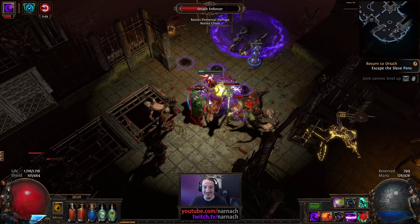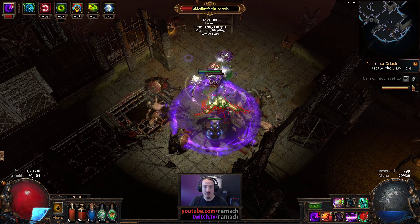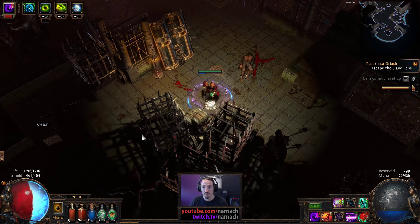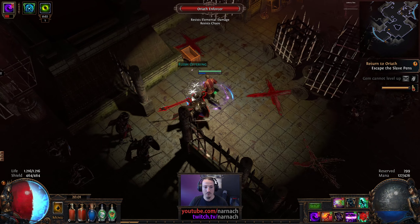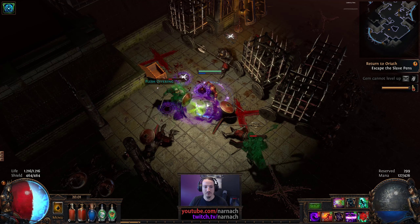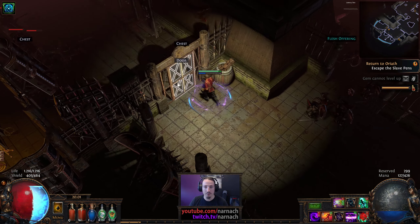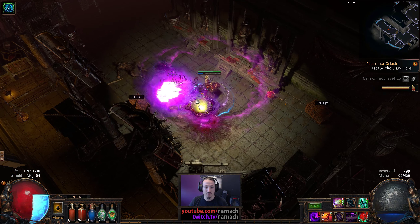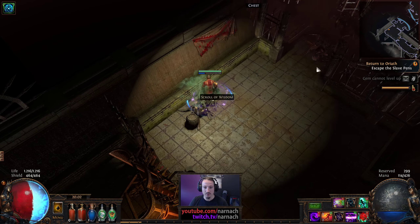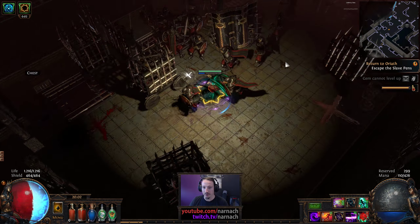Our energy shield is a bit on the low end — that's part of the build. We're going to focus on increasing the size of our energy shield pool next. It's also part of gearing which, as a solo self-found first build in a league, it's a little more difficult to do. So this is the league starter experience. Despite not having the best gear in the world, we're doing pretty alright.